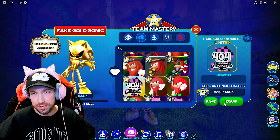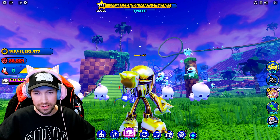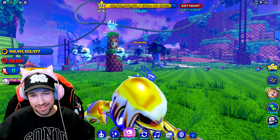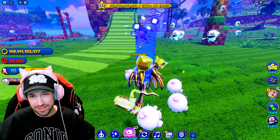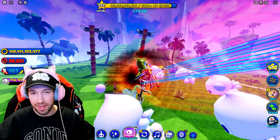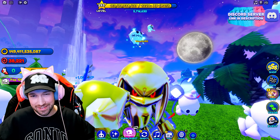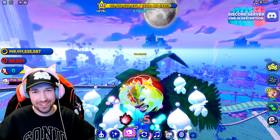Let's check out fake gold Knuckles. He's limited to 10,000 pieces so a lot more common, but he looks really cool. Same deal — he just has this gold effect. Here he is on the gold hoverboard which looks really awesome. He has this golden chrome effect instead of the regular red chrome effect. His boost is similar to Sonic's, black and red instead of black and blue. He does look cool but it's just a recolor.